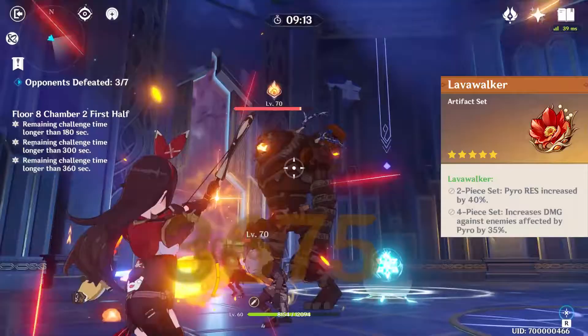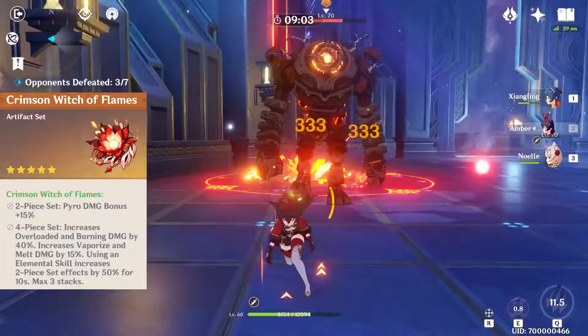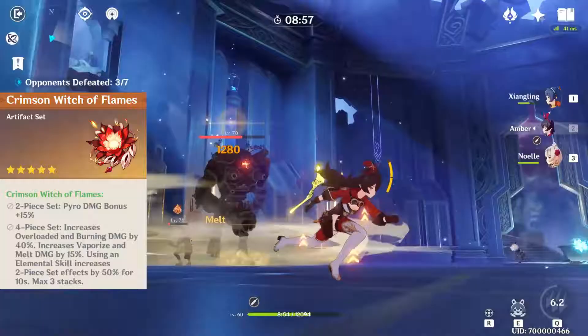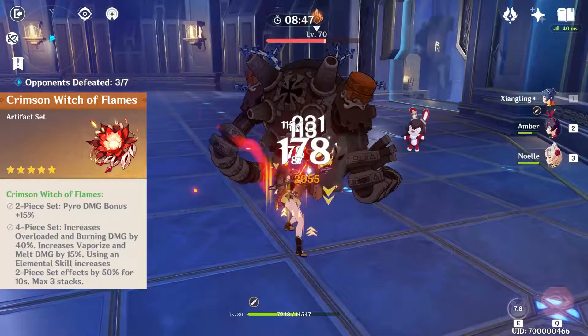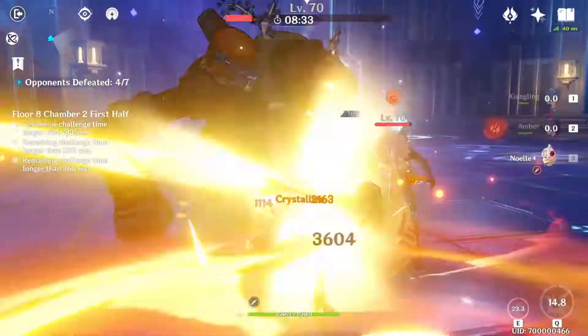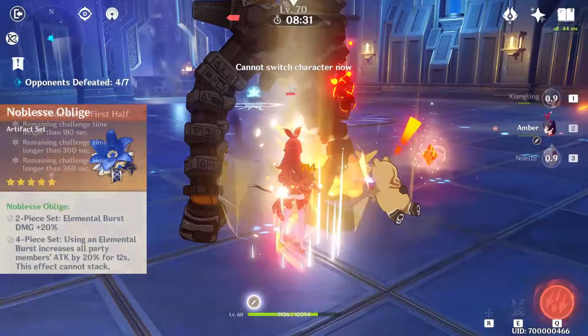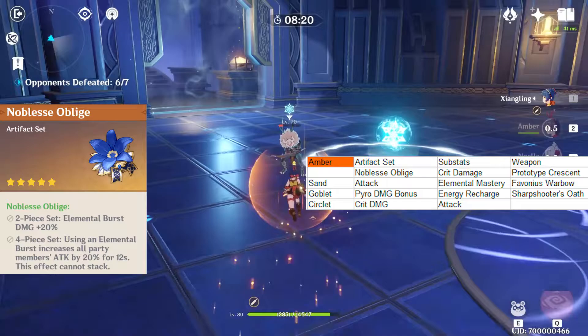A second option would be the Retracing Bolide, but it requires a Geo Support. Then there's the Lavawalker, but this would suffer in stages that have Elemental Altars or Slimes of any kind. And lastly there's the Crimson Witch of Flames, which brings a 15% Pyro Damage Bonus going up by 7.5% after a Baron Bunny cast — the lowest 22.5% increase in damage but with no strings attached. The boost in Reaction Damage is almost the same as the Wanderer's Troupe though, with +80 Elemental Mastery bringing a 15% boost in Melt and Vaporize and about 35% to Overload and the rest. It would result in a bit more damage with her skills but overall less damage with her aimed shots, so I'm afraid I'll just have to hope for better Wanderer's Troupe artifacts. Another option for Amber would be a simple Support setup with a Noblesse Oblige set, a bonus Warbow, and a bit of a focus on Energy Recharge to use her Q more often and buff everyone's attack in the process.